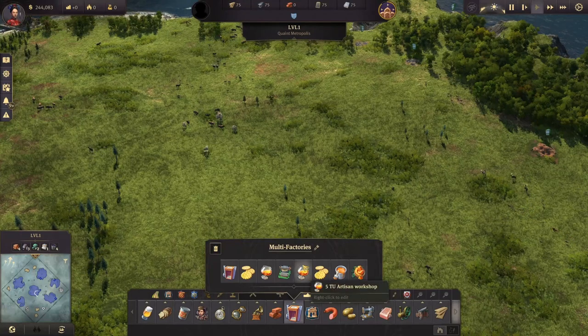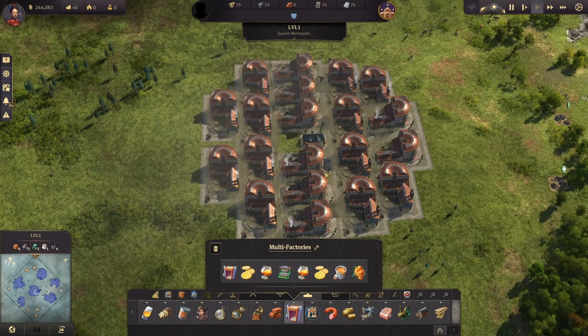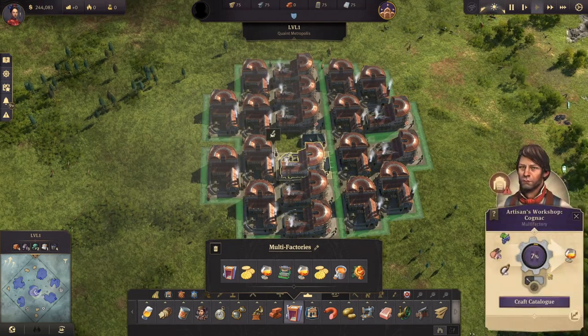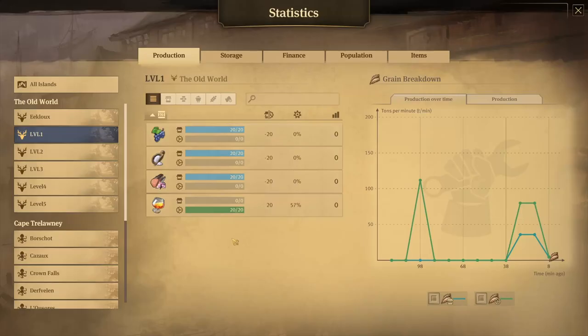First of all, the perfect trade union for the artisan workshop — this is what you can see over here. Again this is the artisan workshop. Right now I have it set to cognac, but if you click the catalogue you can select anything else: the billiard table, the violin, or the toys. So with this perfect trade union, even without any working conditions or items, we are talking about 20 per minute already, which is definitely a lot.